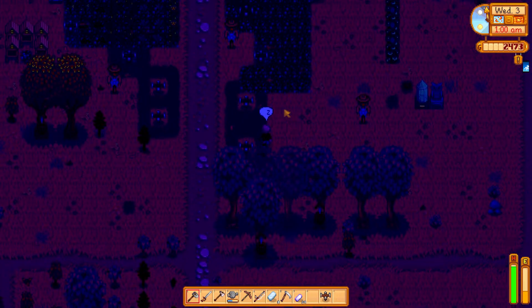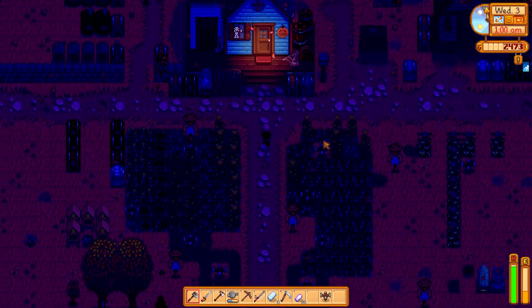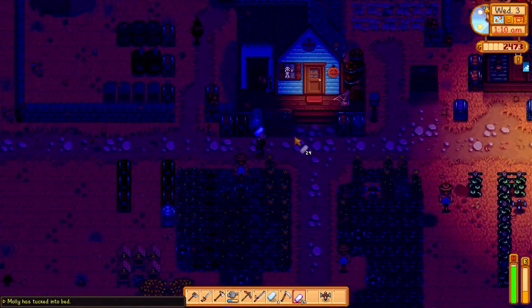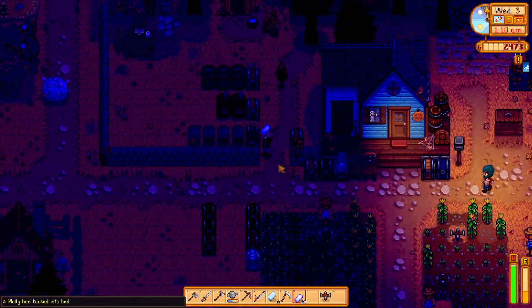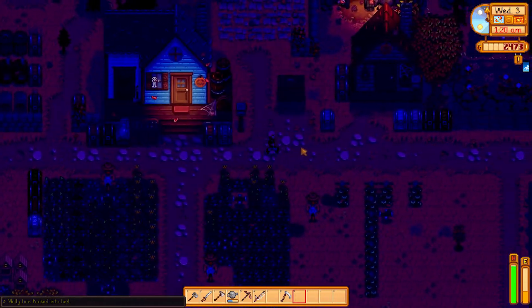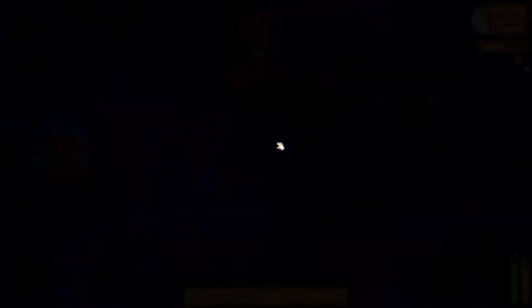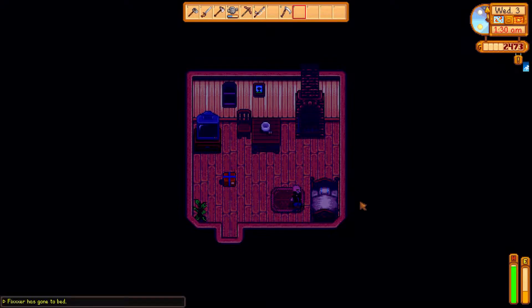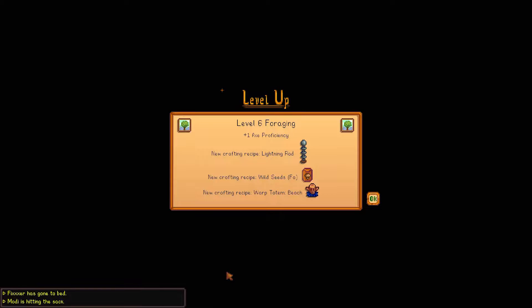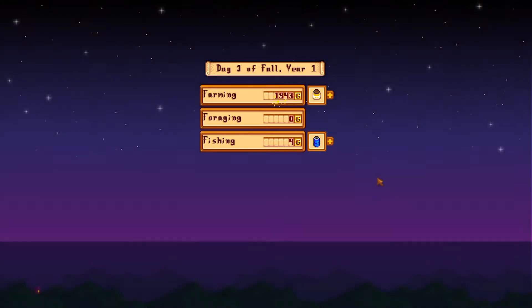1 AM — we're not gonna have time to get those in the ground just yet. We'll do them in the morning. I have a tiller already. I don't really like the color of my house — it's light blue now. Oh that is customized in the settings, so if you guys don't have yours set the same as mine it won't look the same.